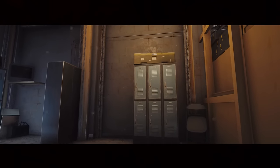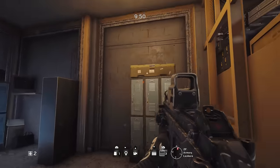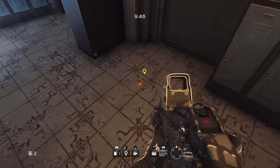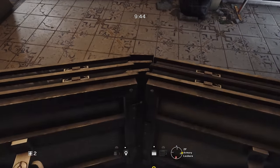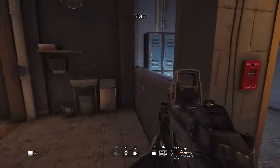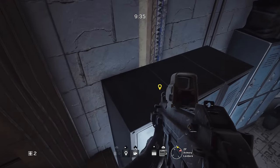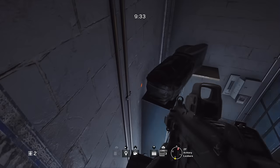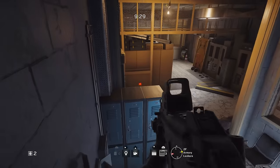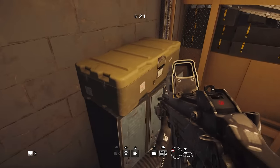Our final spot takes us onto the map Border, located in the armory room upstairs. All you have to do is place your shield on the ground between the two lockers as you can see on screen, then vault the ledge on the other side of the chairs up on top of the first locker. Once you reach the corner, take out the TV to make it easier to run across to the middle locker, then jump down onto the shield and use it to vault up on top of the final crate.